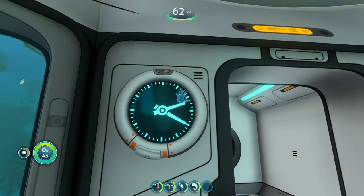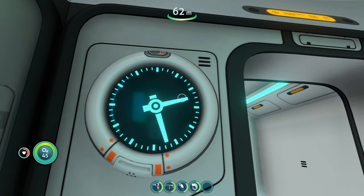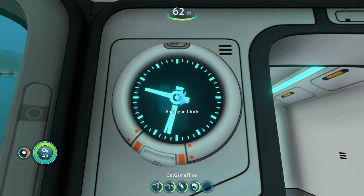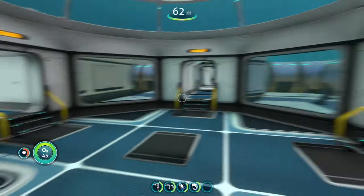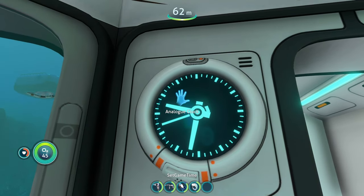But if you don't want it to display the game time, you can click the clock. It says 'set system time' because I'm currently set to game time right now. So if we set the system time, it's going to change the clock, and now it's showing what time it is in real life — whatever time is set on your computer, that's what it'll show.